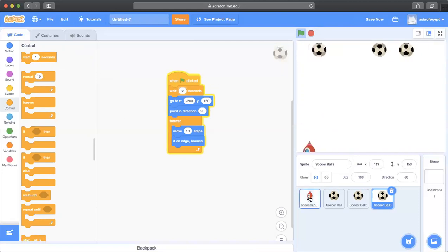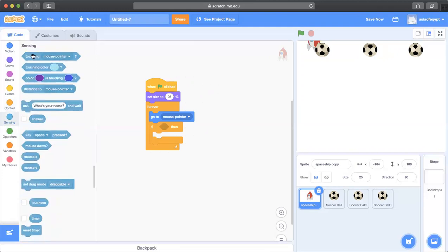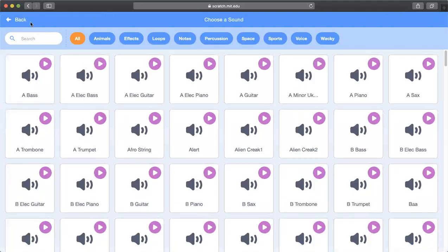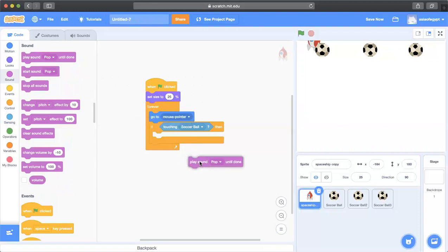Going back to the spaceship — I need to add a sound each time it touches one of the balls. I'll add an 'if' block inside the forever loop, then go to Sensing and choose 'touching soccer ball.' If the spaceship touches the soccer ball, I want it to play a sound. I'll go to Sounds, add the pop sound, then come back to the code and add 'play pop sound' inside the if block.